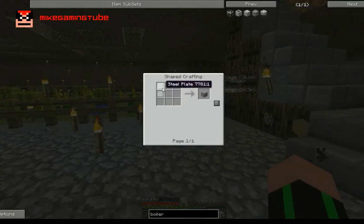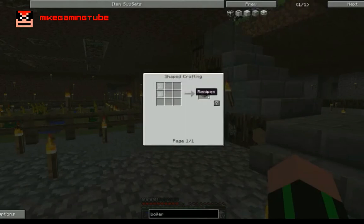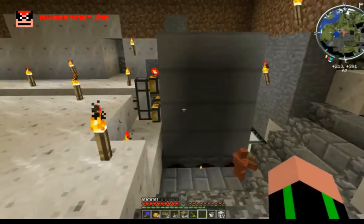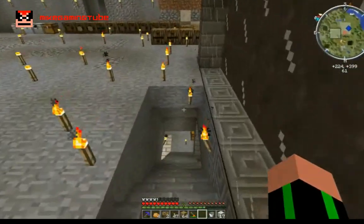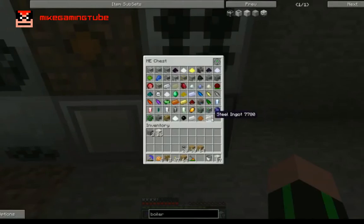I need two steel bars per block. Since I want to build four levels — one, two, three, four — I'll need four times nine, that's a total of 36 times two, which is 72 steel bars. I'm pretty sure that I have them around here. Yes, I have 72. Okay, so now I present to you the plate bending machine, and the plate bending machine is really simple to use — you just put your ingots inside it and let it process the steel plates. It doesn't do much more than this, and it will take a while to process.